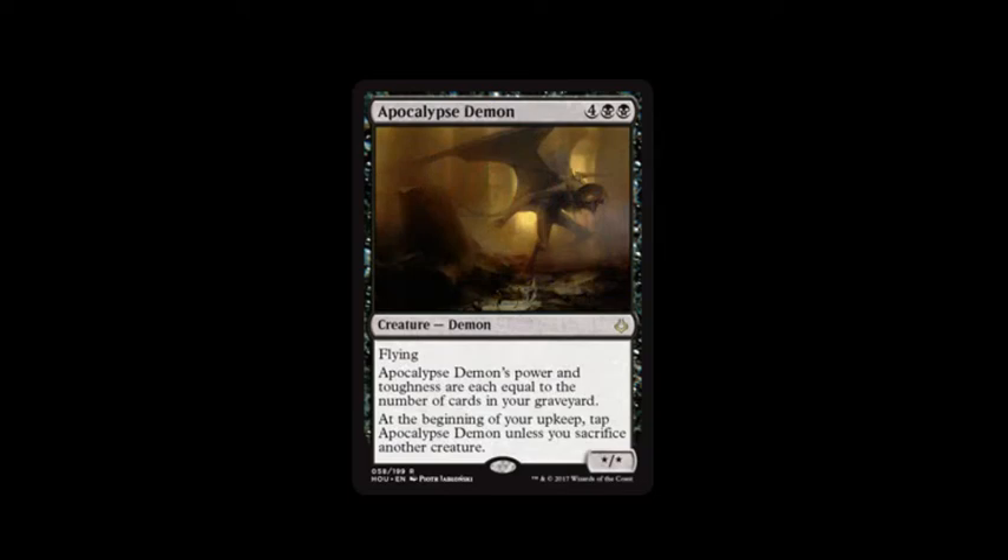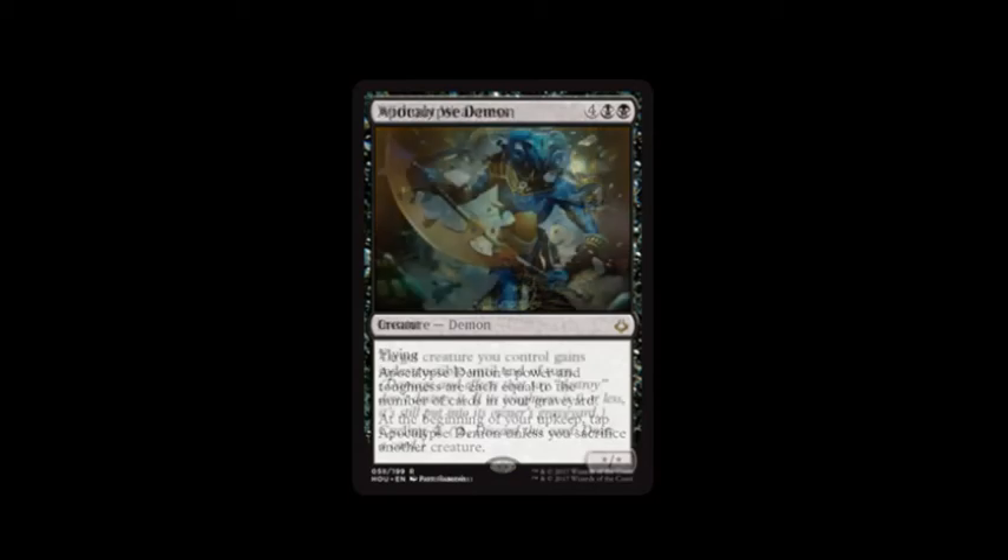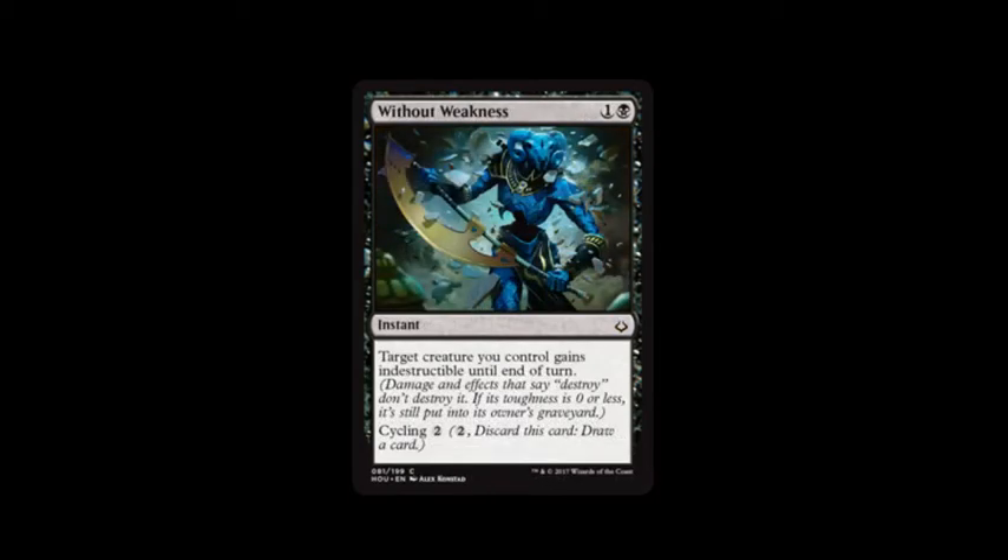Next card is Apocalypse Demon. It costs two swamps and four. It has Flying, and its power and toughness are each equal to the number of cards in your graveyard. At the beginning of your upkeep, tap Apocalypse Demon unless you sacrifice another creature. Next card is Without Weakness — it costs swamp and one. Target creature you control gains Indestructible until end of turn, and it has Cycling of two. I'd probably cycle that more than anything else, considering Apocalypse Demon.